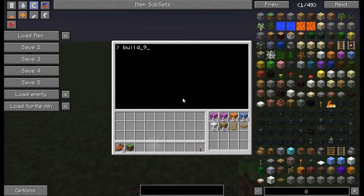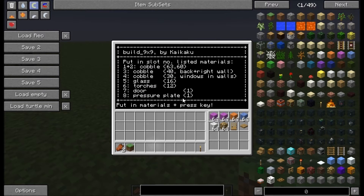So with build9x9 - what I prepared here - I put in, instead of cobble, three different types of wool, because the material in these different slots will be used for different parts of the building. Most of the building is built by magenta wool. The back and the right wall will be built by the orange wool, and in all four walls there will be blue wool used, which you can use for putting in some windows. Further we've got white wool, glowstone, and so on. Okay I'll start this turtle.